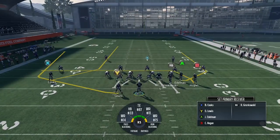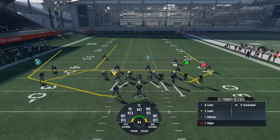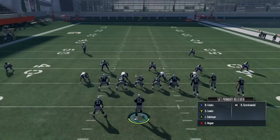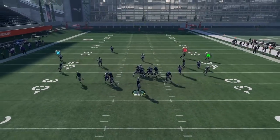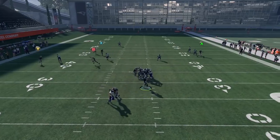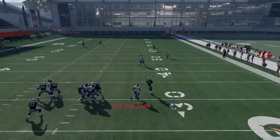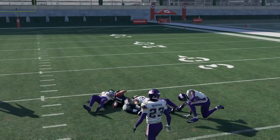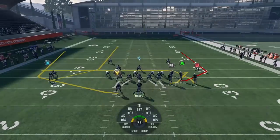If you've been running this concept, they have to worry about the flat to Deion Lewis, the drag to Hogan, Cooks over the middle, Cooks turning into a post route, and also running basically a corner strike setup on the left side if you turn it into a C-route. Their user is definitely going to be preoccupied on the left side of the field, and this route is just very tough for a CPU defender to defend. Edelman went a little further downfield than I'd have liked, but he made a great catch anyway.